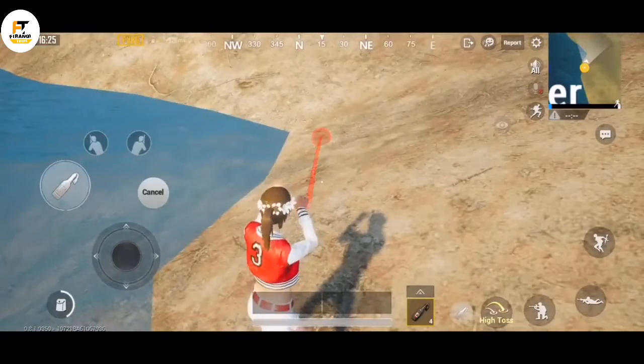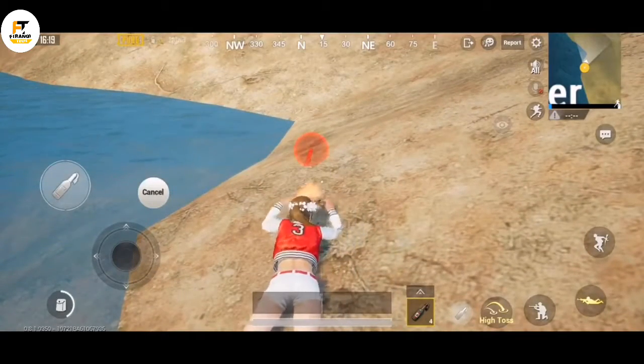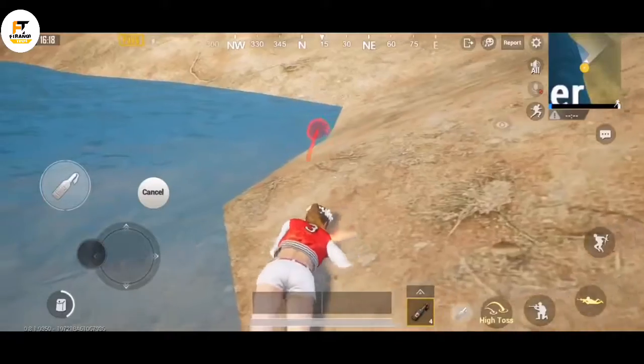You can hide underwater in this way. Just hold the Molotov, lay down, and slowly move towards the water. Keep moving to stay hidden.